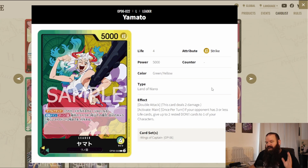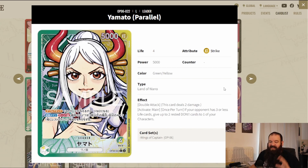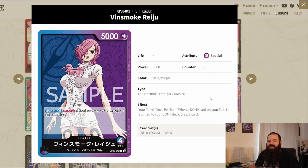Yamato is perhaps the most interesting leader in OP06. She has double attack and an activate main: if your opponent has three or less life cards, you can give up to two rested-down cards to one of your characters — massive power. Green has a fantastic rest engine that pairs with the yellow side's kind of infinite life. Double attack on the leader means you have to block every attack, otherwise you take two damage. The alternate art is absolutely beautiful.